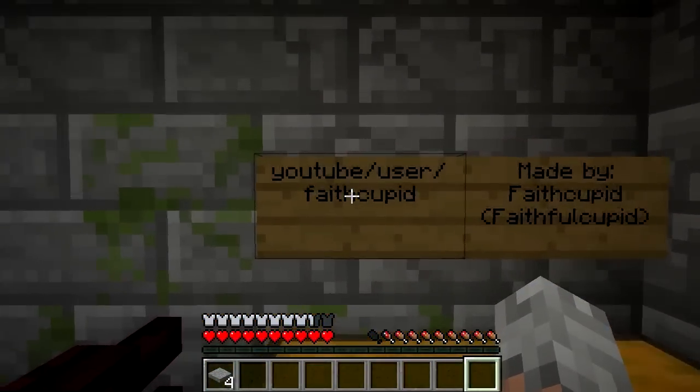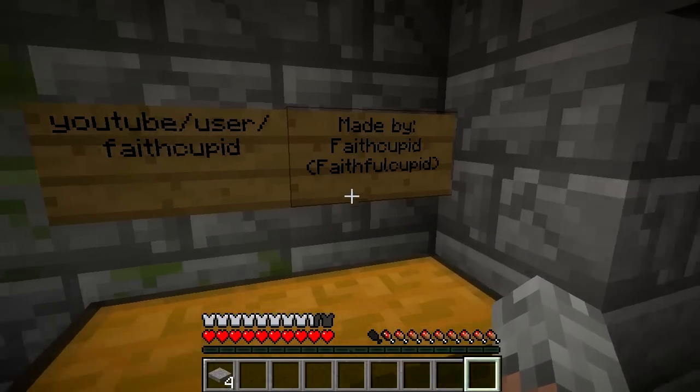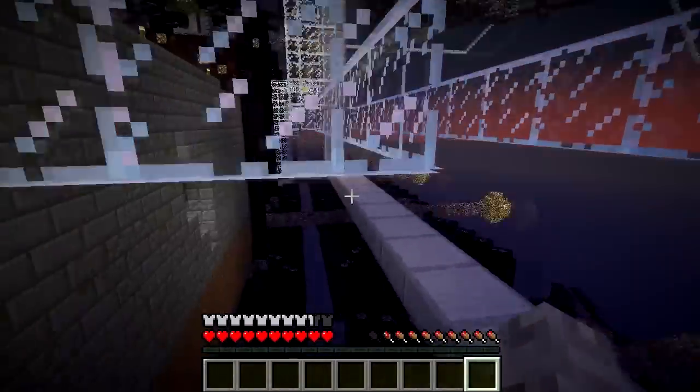YouTube.com slash user slash FaithCupid — made by FaithCupid. It says jig in cakes — I like that. And that's the end of the parkour paths.